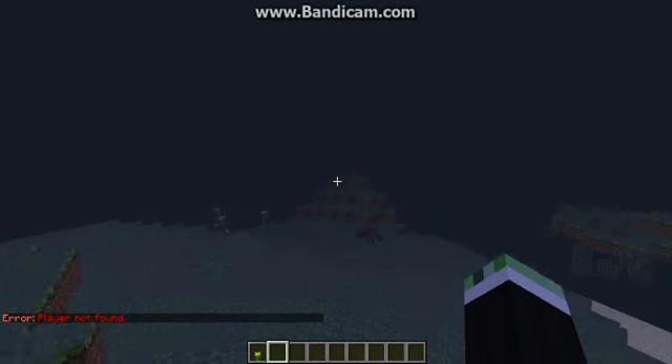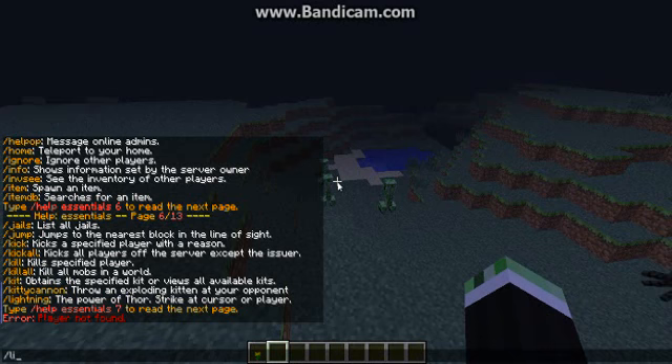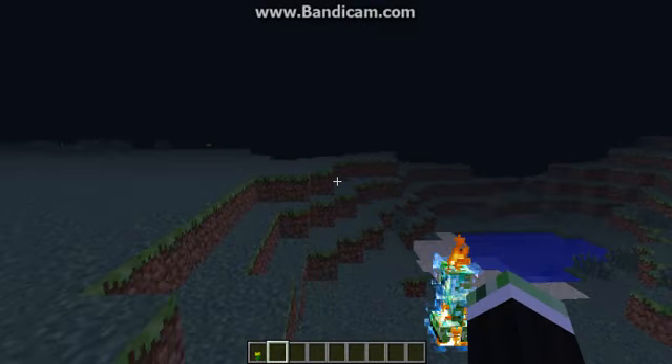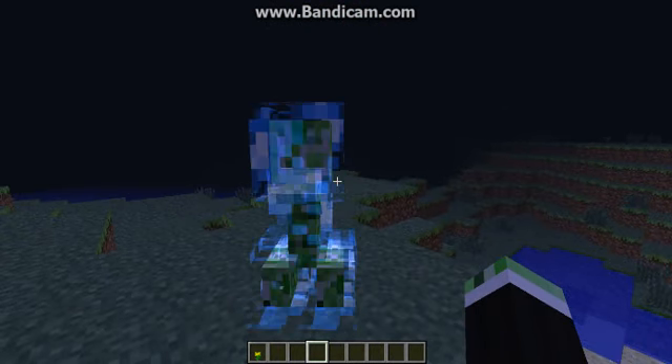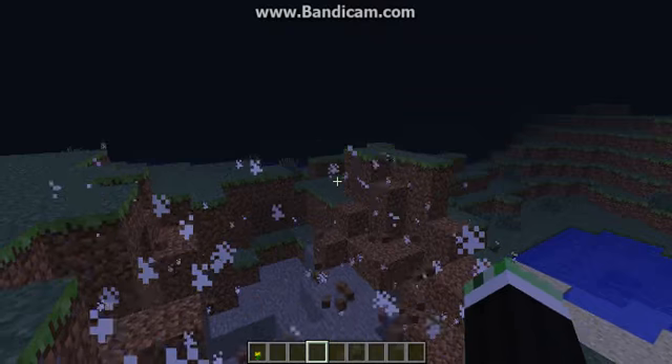Ok, here are three creepers. I used the slash lightning — /lightning — command on them and I'll show you what happens. There we go — now we have a super electric charged creeper. He is invincible to all hits from any mob, and will only die by blowing up, which will leave a bigger explosion than a normal creeper.